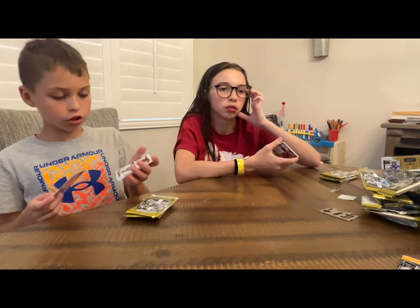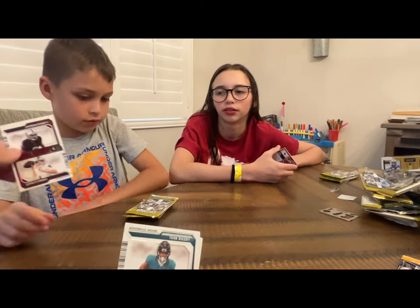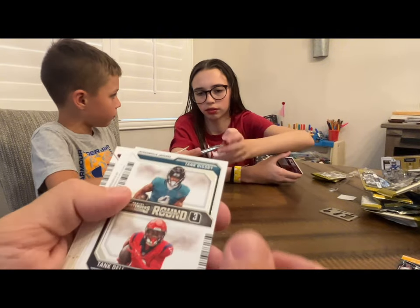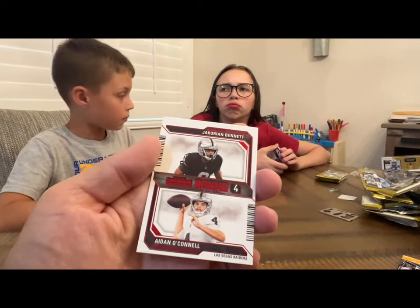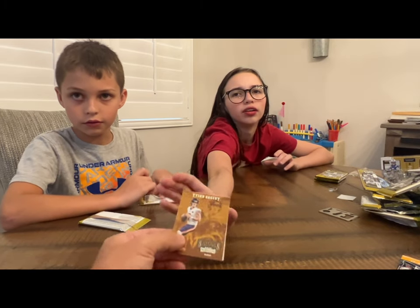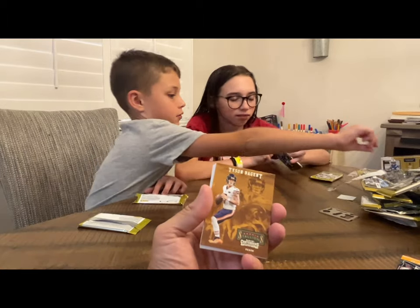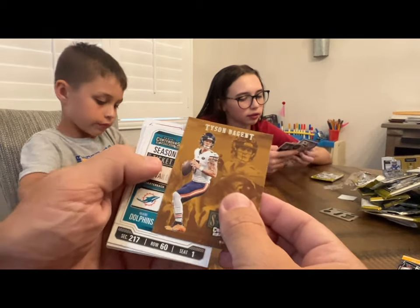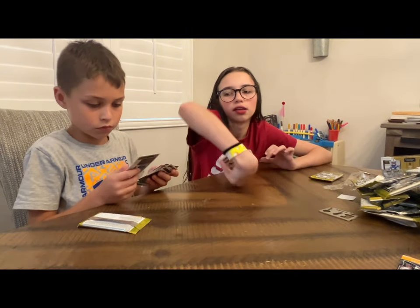Is it the CJ Stroud box because I just pulled a Tank Dell? Yeah, the Texans box! We got Tank Dell and Tank Bixby — so this is the Tank card. Eagles, Sam Hubbard, Christian McCaffrey, then Aiden O'Connell, Jacori, and Bennett. I think it's five to three. You guys tied a couple times, then broke loose with the CJ Strouds to get two ahead. I'll give that one to Lucas with the Tank Dell.